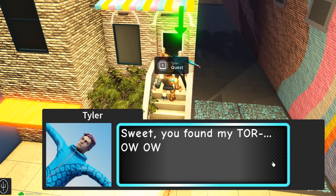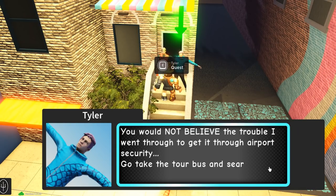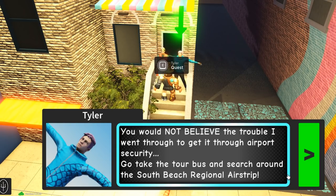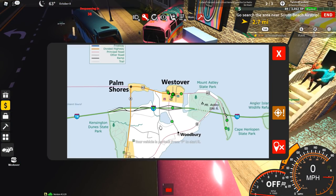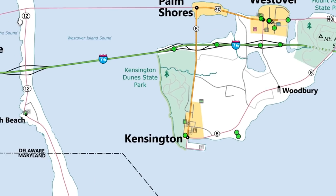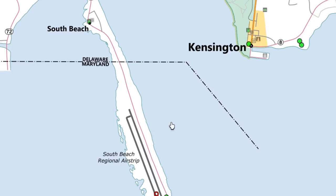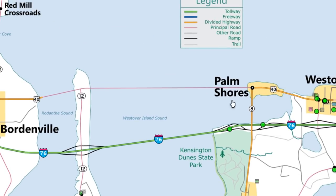Drive the same way back that we did to get here. When you're back, hold out your torch, go up and press E on them. 'Sweet, you found my torch!' Now the final item is the tricycle. 'Go take the tour bus and search around South Beach Regional Airstrip.' That's 2.7 miles away — oh my gosh. We have to take the 40, go all the way to the 12, then all the way down to South Beach Regional Airstrip.